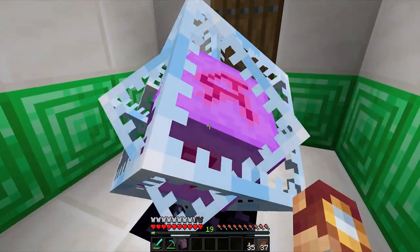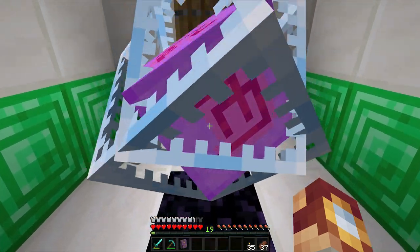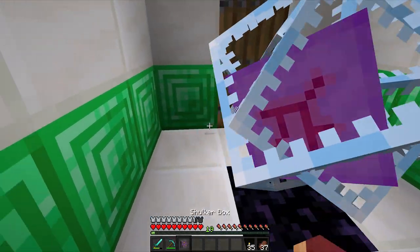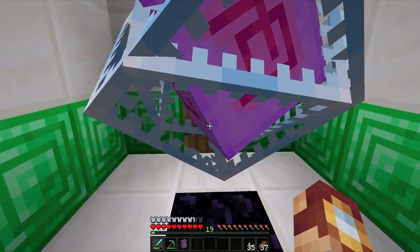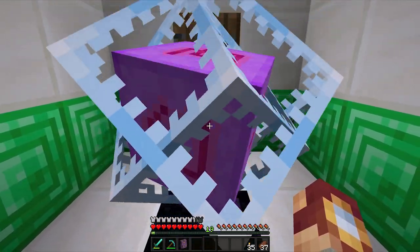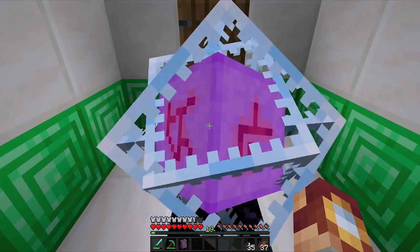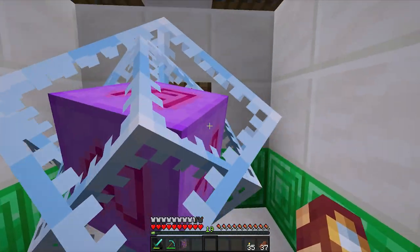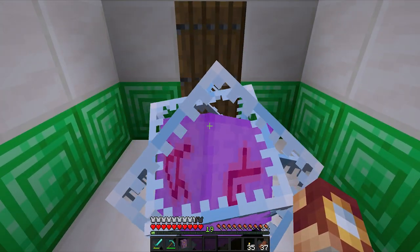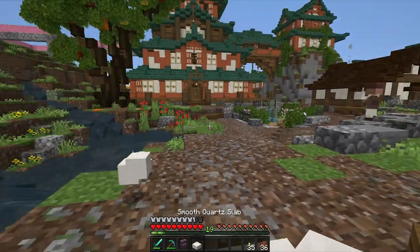It's really scary when you're actually in the room. The moment of truth — I do have blast protection on my armor so we should be good. I've got a shulker box for backup and all the equipment I need to rebuild this thing. I'm nervous. Three, two — I can't do it! Okay, let's try it one more time. Three, two, one.